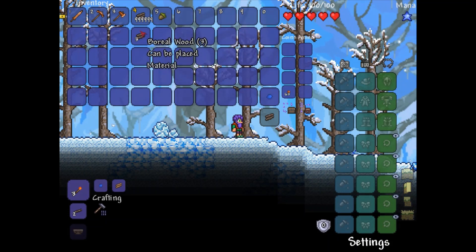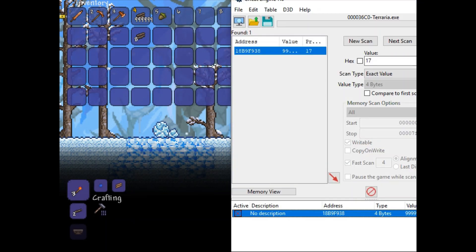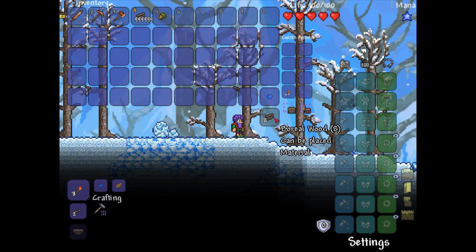Okay, so now it's just continually changing — that's what happens whenever you leave the active value on. I'm going to go ahead and disable that. So now I have 999,999 boreal wood for whatever purposes I want to use them for.